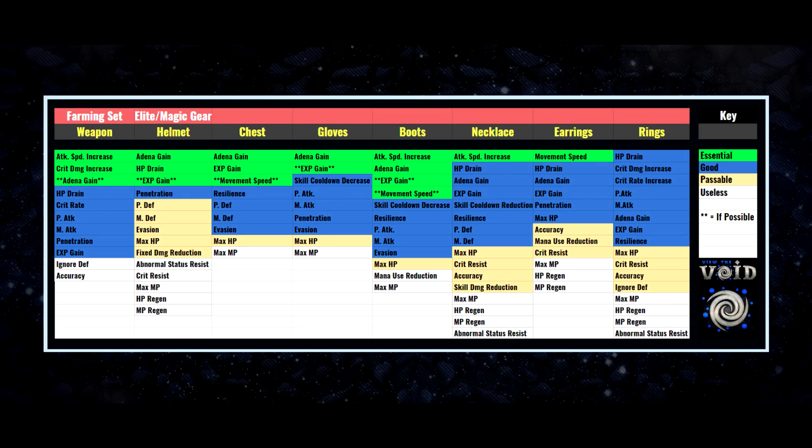Moving to the PvE or farming set, specifically for elite and magic gear. For the weapon, it's absolutely necessary to have a good elite or magic weapon depending on your level and the monsters you're killing. In the elite dungeon you must have attack speed increase, and if you can get crit damage increase as well that's essentially essential — it'll bolster your damage output and net you more resources.